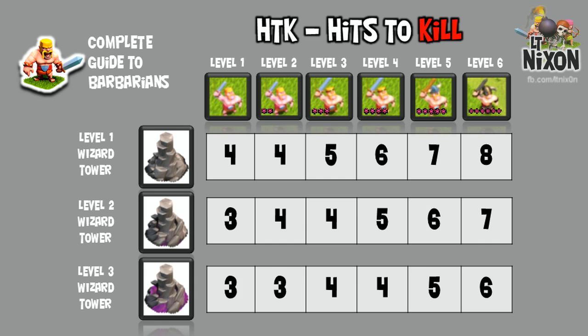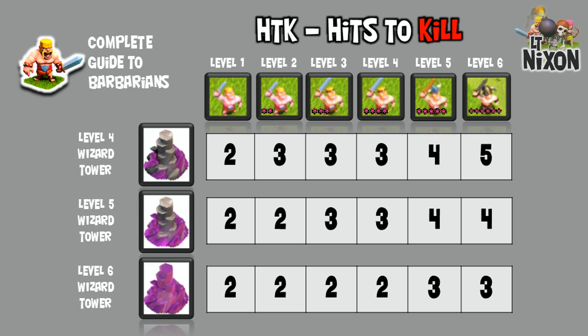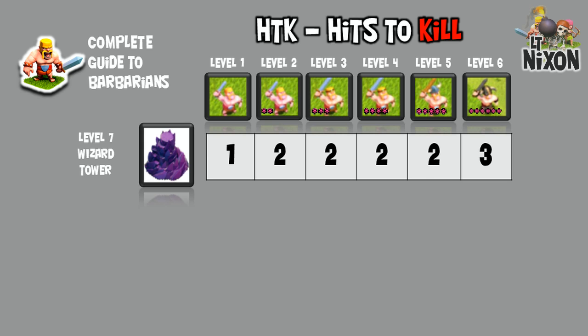Now we're moving on to the other splash damage defense: the Wizard Tower. Wizard Towers can take out big hordes of Barbarians that are in clumps — troops that funnel in together into a large group get taken out easily. Check out that level 6 Wizard Tower, that purple Tower of Death — it will two-shot any Barbarian level 4 and below. If you love two-shotting Barbarians with a Wizard Tower, look no further than level 7. This dark purple Tower of Death will two-shot any level 5 Barbarian and below.